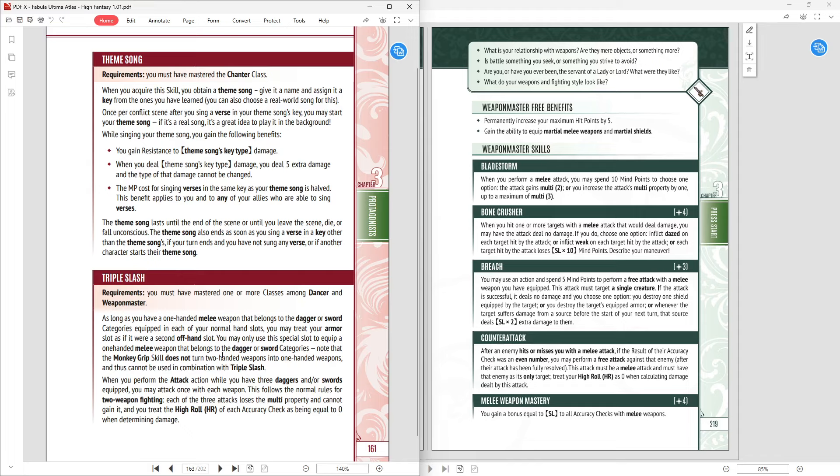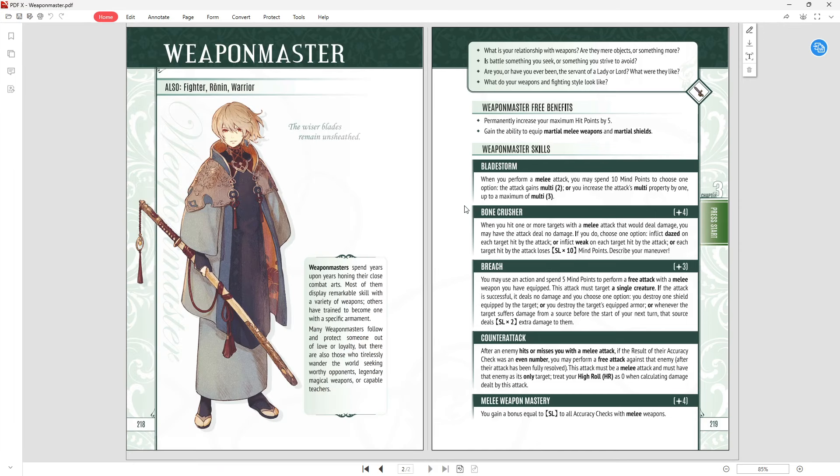That is the Weapon Master. Lots of heroic skills, very few of which I'd actually take myself. I'm not going to do another class feature next week — I'm going to try something a bit different, and then I'll go back to class features going through the High Fantasy Atlas and then the Techno Fantasy Atlas. So even though I'm not doing one next week, I am going to get to them and they will be covered. Thank you all very much for watching and I will see you in the next video. Goodbye.